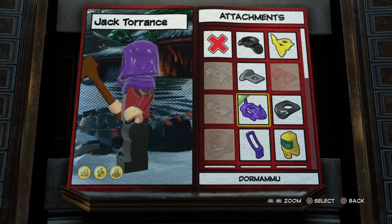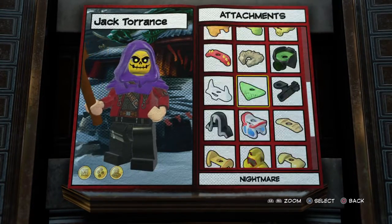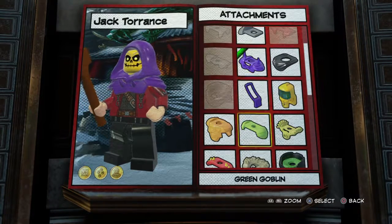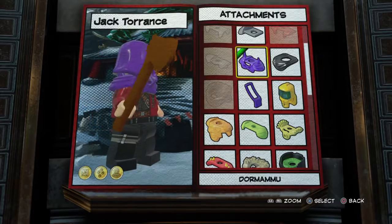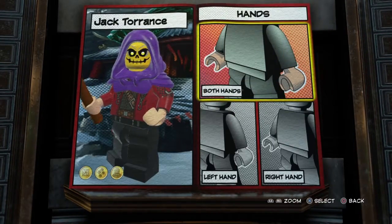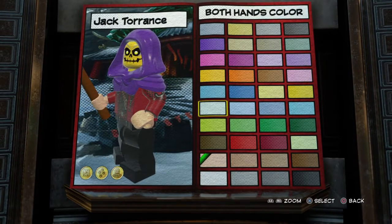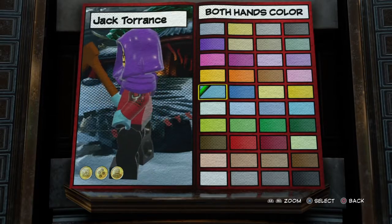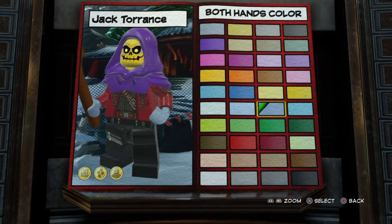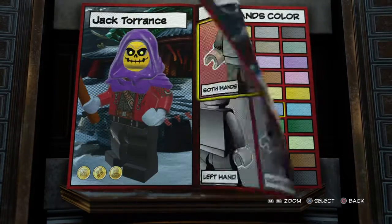Attachments — we could use this. You know what? I actually kind of like that. See if there's anything else we could use. Nope, we're going with that. That's perfect. Hands — his hands are about... let's see if there are any other choices. Let's go with these.